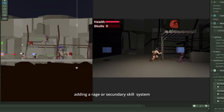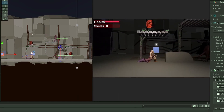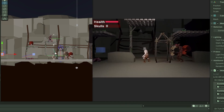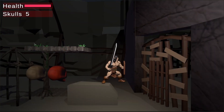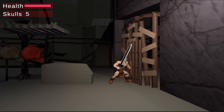I'm thinking about adding a rage or secondary skill system next — maybe a mid-range or throwing attack — and then start working on making the enemy AI properly. The Mixamo animations are a real lifesaver, but they are also very limited for the kind of animations I want. I especially don't like how the second combo hit does a step forward which looks a bit weird. They will do for now, but I think I might have to make some proper animations at some point in the future.